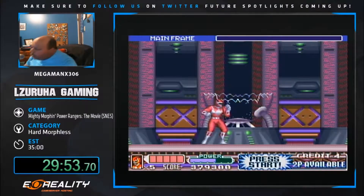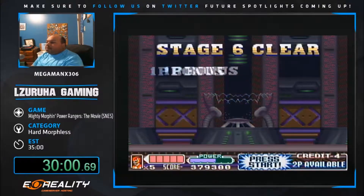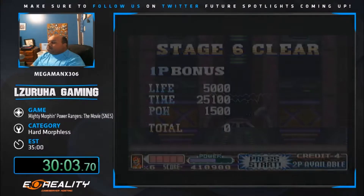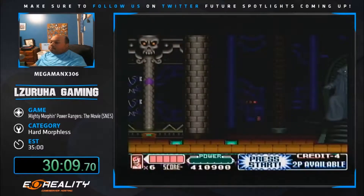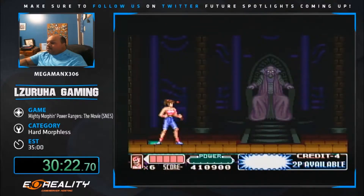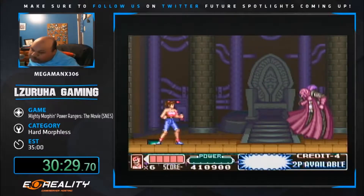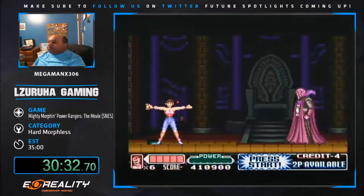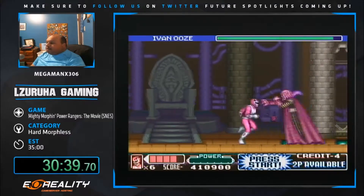Coming up after this I'll be switching to Kimberly. Switching to her going into Ivan's stage saves about half a second since she has the fastest running speed unmorphed. Funny thing: each of the rangers, aside from the White Ranger, is just a palette swap of the Red Ranger. So as you see Kimberly morph here, she's not going to look like the Pink Ranger - she's going to be the Red Ranger but with a pink palette.